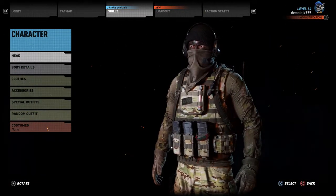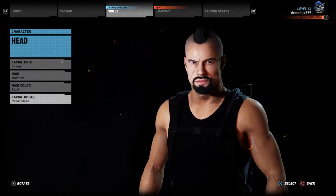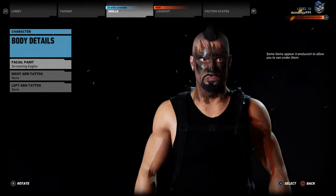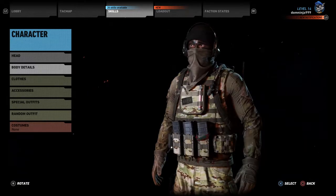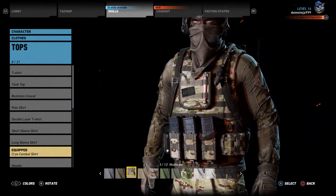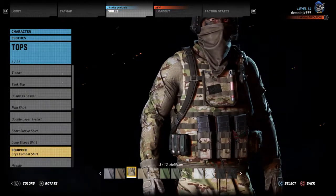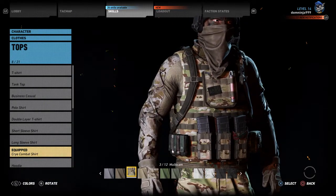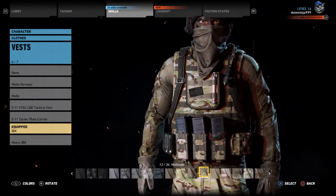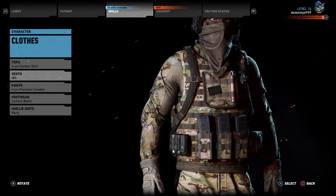I'm going to be showing you guys, like always, what I do to make it. None of this facial stuff really matters — you're not going to be able to see it. But for body detail, I did the Screaming Eagles, because he does have camouflage behind his little mask. For tops, I just went with the Kyrie Combat Shirt with this camo — I thought this one fit the best. I used the regular IBA with the multi-cam camo as well, which is the same thing as the shirt.